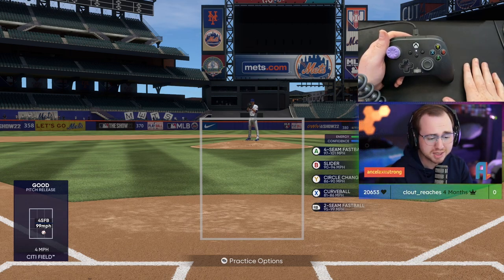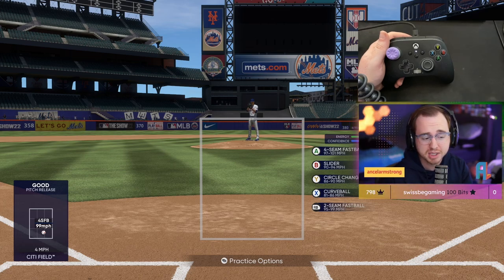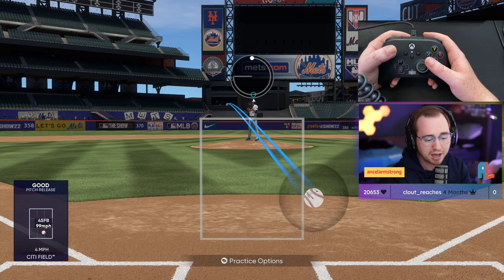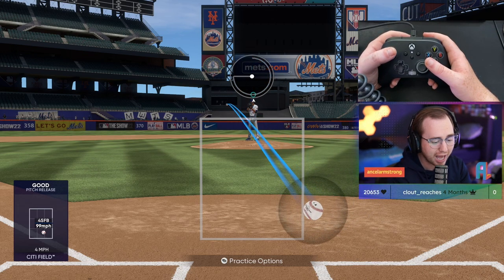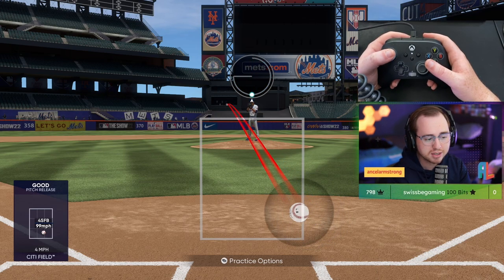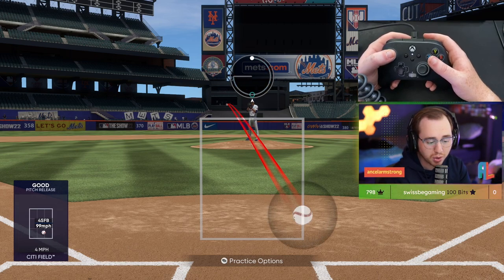I definitely recommend learning some tunneling aspects. If you want to know more about tunneling, there are a lot of channels with tips on that, and I can put together something as well. Being able to fool your opponent in this game is more important than ever with the PCI changes. We want to be accurate with those pitches when we're working outside, and ensure that when we're throwing strikes they won't get crushed.